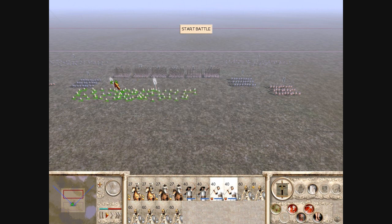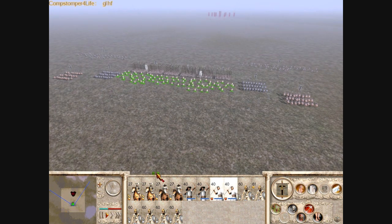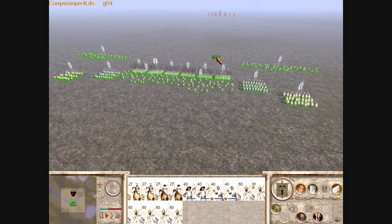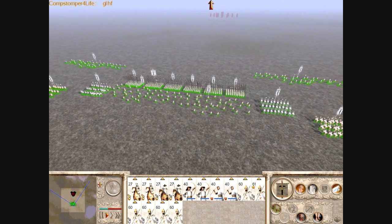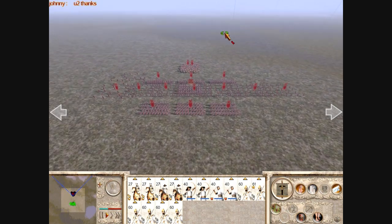I'm gonna put my Phalanx in the center. I'm gonna distribute my Cavalry evenly on both wings, and I'm gonna put the support units on the wings as well. Alright, I'm gonna move forward here and we're gonna look at my opponent's army. And here's Johnny.